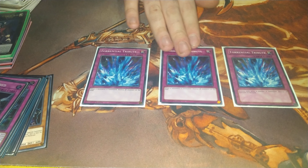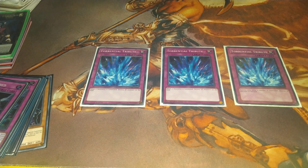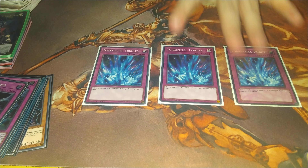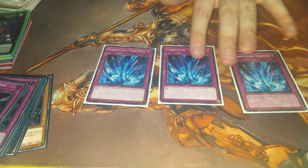And finally, three Torrential Tributes. This is basically a field nuke against anything that's not Unchained, and you're almost always going to end up better than your opponent after it — if they're not playing Unchained. Because you can use this, pop a Dante, get a Moon and get a card back in your hand. If you've got a Cir, you get the Dante back, you can get a Graf, and all that other stuff. This is basically the Battle of Fire Lake for this deck, if you will. It's not great against Unchained, but there are things you can take it out for going second.